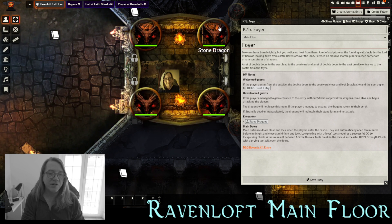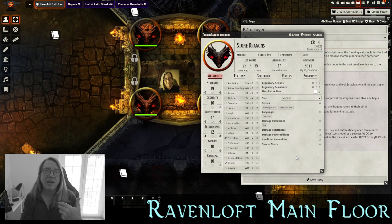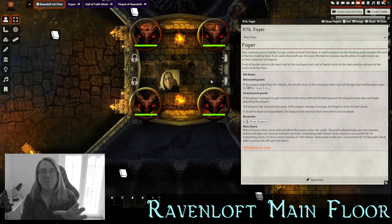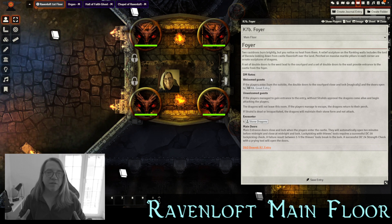The stat block for these stone dragons is identical to whelps as written — the only difference is they're constructs. The stone dragons will never leave this room; they are the first line of protection. They will not animate unless the players are unwelcome — if players are trying to break through the door or escape while the doors are locked, the stone dragons will attack. If the players manage to escape the foyer, the dragons return to their perches and turn back to stone. If Strahd is defeated, the stone dragons will not animate — they only work while he is alive.